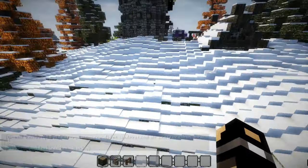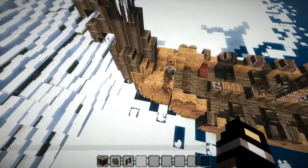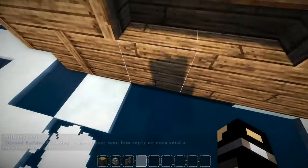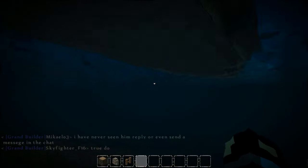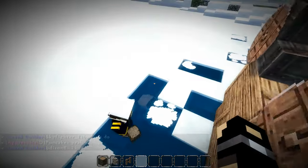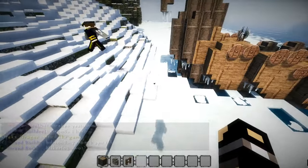Somebody commented that the Vikings would sometimes just anchor their ship out a little bit from the shore and then swim across. With the shaders on, you can't really see underwater clearly, but yeah, they might have to swim across. We'll have a little path going up.